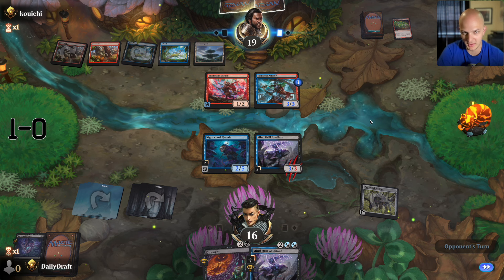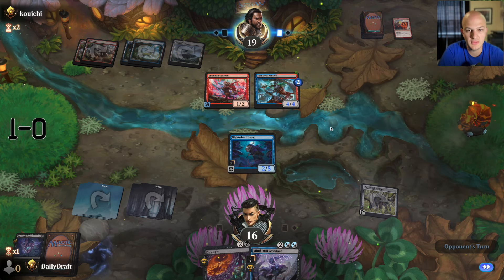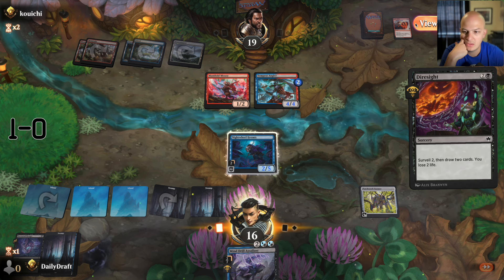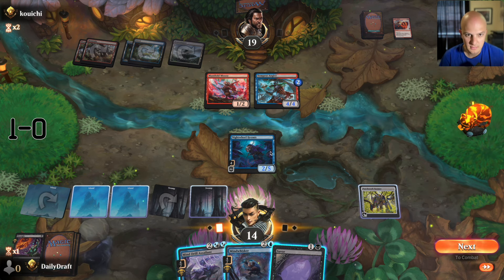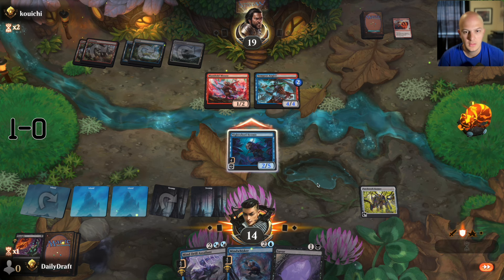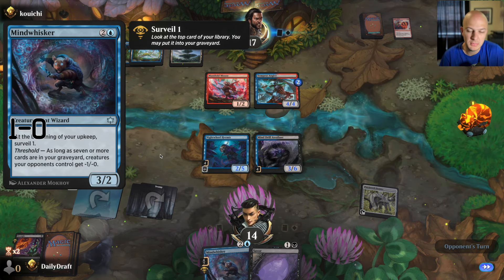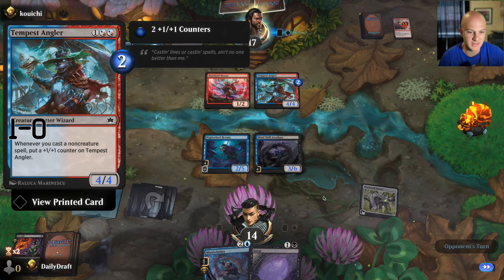They're going to use another one to kill it — hopefully they don't have artifact removal. I'm kind of relying on this Patchwork Banner right now. We did get two cards out of it, but their cards are getting kind of big. Let's Dire Sight — the mouse is so good though, I don't think I can put that in the yard. Mana efficiency says to do Mind Drill Assailant here — I miss out on one Surveil next upkeep, but in the interest of mana efficiency I'll do this. I'm going to have to figure out a way to deal with this thing — it's going to get pretty big.